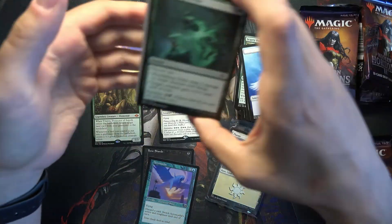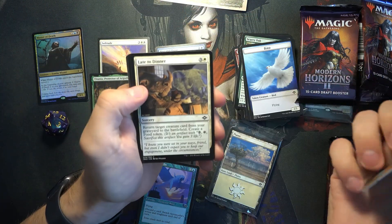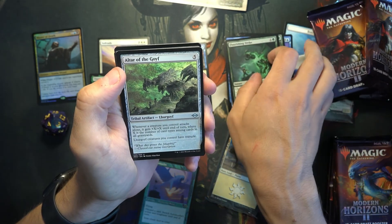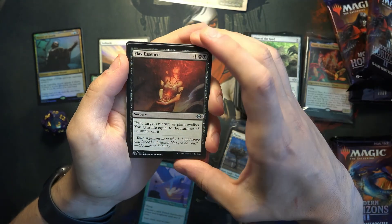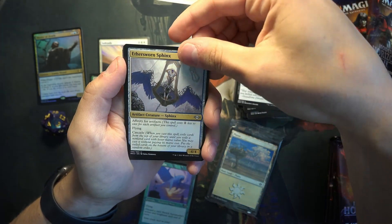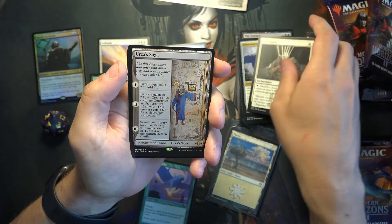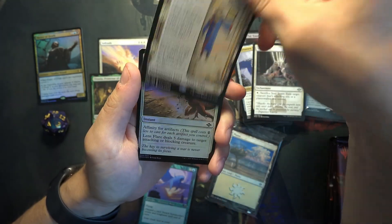Six packs to go still, and I already feel like I've got almost a bundle's worth of cards. These are a little bit more expensive than the regular bundles though. Altar of the Goyf. Flay Essence — decent removal. Aether Sworn Sphinx. Soul Snare. And — oh, nice — Urza's Saga! That's probably like a $25 card and it's also very good.